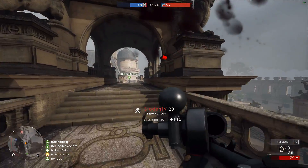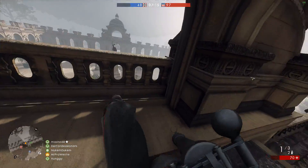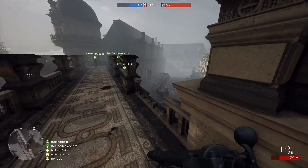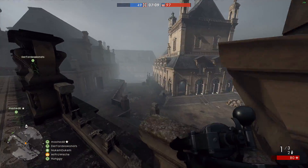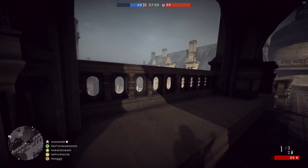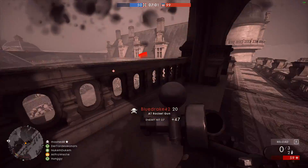Battlefield 1 has its own twist though — the elite classes come into play in Team Deathmatch. At random intervals one of these super powerful soldier upgrades will be dropped somewhere within the playzone. If you can grab it and utilize it well, it could be the key to your team's victory.